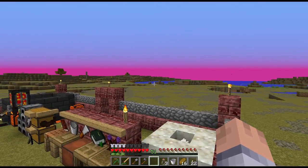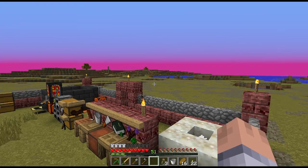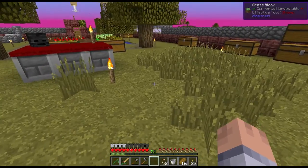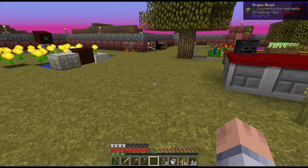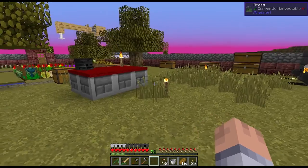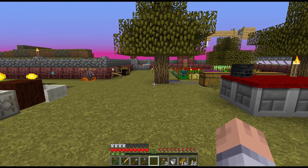I cannot figure out how to mine anything higher than tin. Redstone does say it requires mining level Thorium, but for some reason I was able to mine it with my bronze pickaxe. Diamonds take steel, lapis takes Thorium, and gold takes Thorium — everything needs a higher level than what we have.